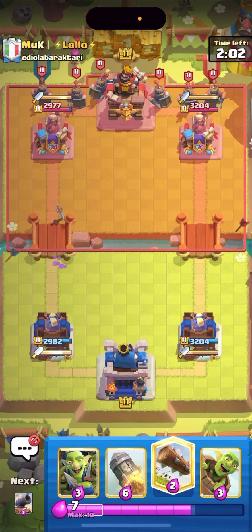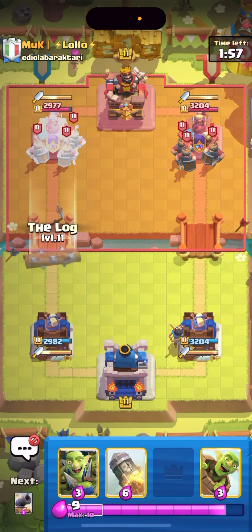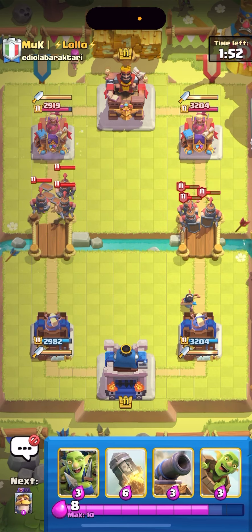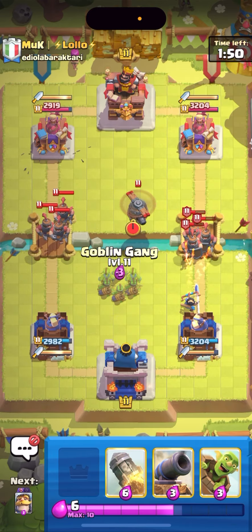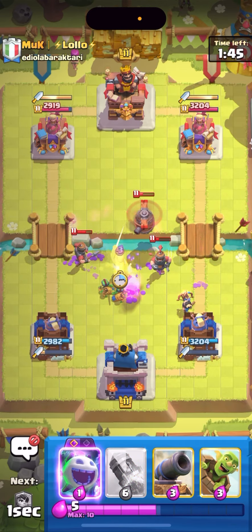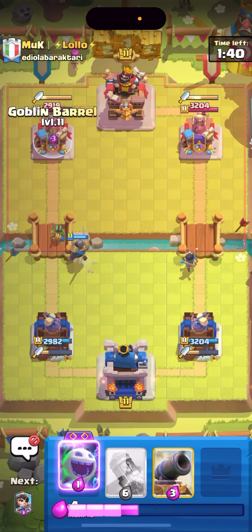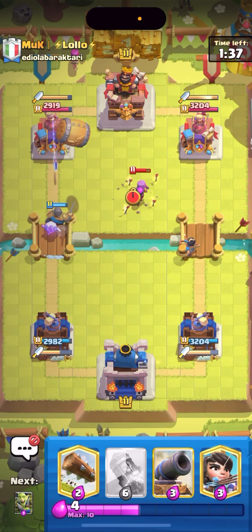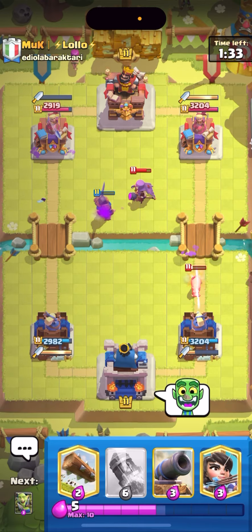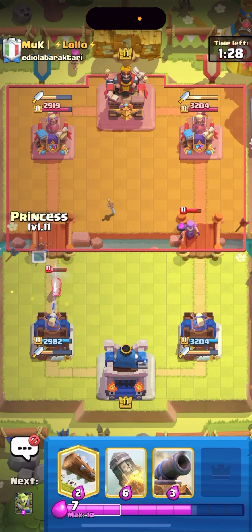If you guys don't know, they run three spells — it's arrows, goblin barrel, and sometimes fireball. I'm not quite sure which one this guy has though. This is literally a million to zero matchup. He has the new tower troop too — it's just impossible for me to get damage. Get ready for some rocket cycle guys. I'll knight here to protect my princess and I'll go barrel evolved ice spirit to see if he has arrows right now — he does.